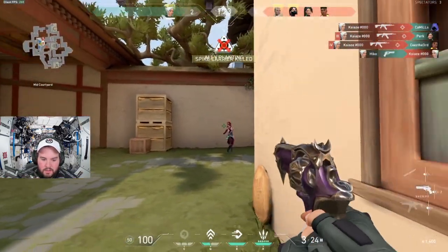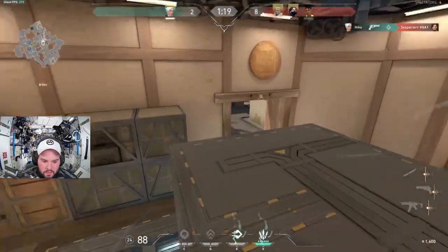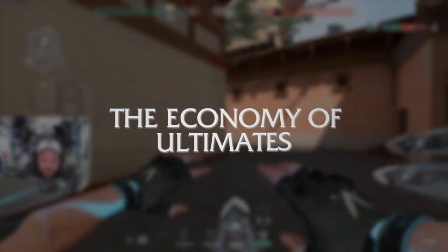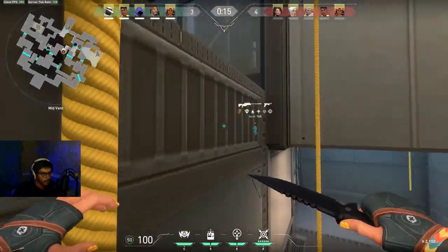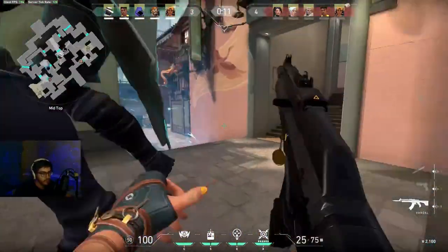The second takeaway is about ultimate charge — it doesn't involve money directly, but it's still an important economy to understand. There's an economy of ultimate charge based on what ultimates the enemies have or are close to having, and some ultimates deserve an entire strategy change when going into the next round.